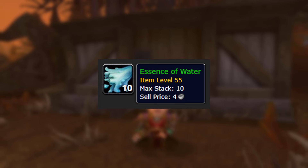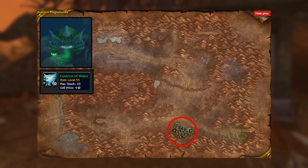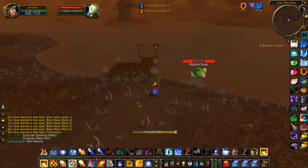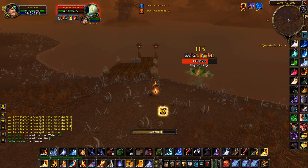Moving on to the second farm — this is another essence of water farm and they have a 2% drop chance, but they also drop elemental water. These are located over in Eastern Plaguelands at this location right here. These guys are a bit higher level so the BOEs can be a tiny bit better, but the highest level ones here are only about one or two levels higher than the other location.